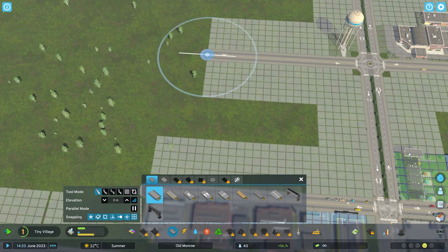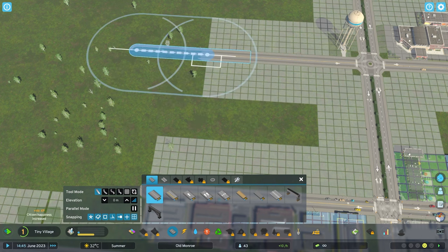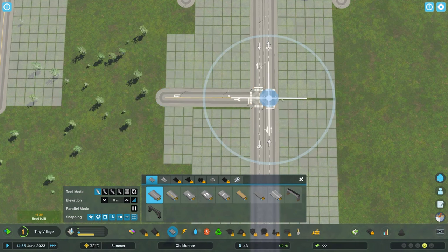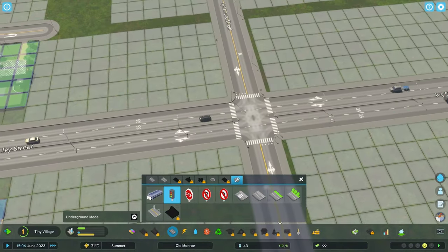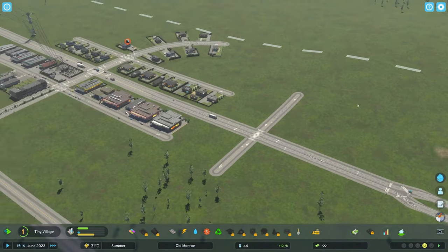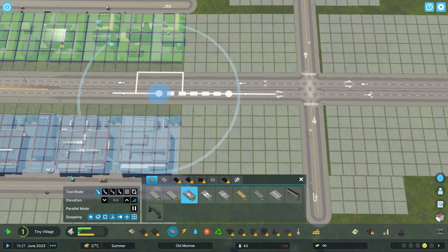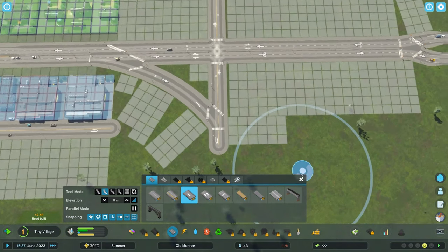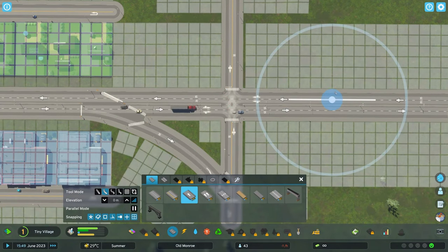A big thing to consider in Cities Skylines 2 is that wind factors into industrial placement — air pollution from wind is a thing, so you've got to consider wind direction before placing your zoned industry so it doesn't pollute your citizens. Another big thing I got from upgrading the Tiny Village milestone is the road tool to turn off lights and turn off crosswalks. You can disable crosswalks and disable traffic lights — all in base game. We're going to add a one-lane off-ramp for the highway, and by not doing traffic lights at this intersection it'll help with traffic flow.